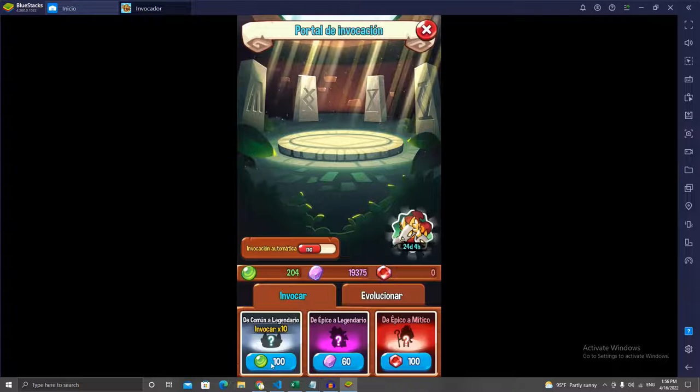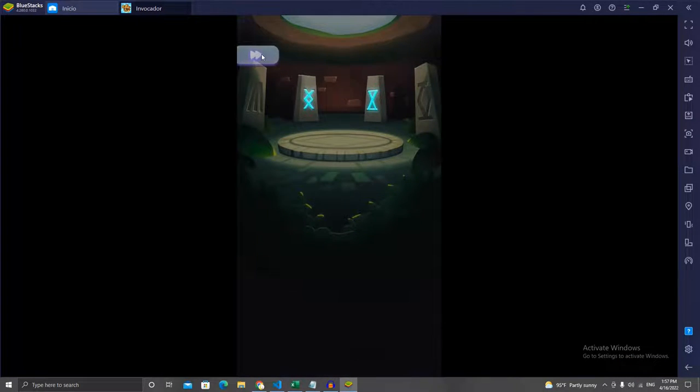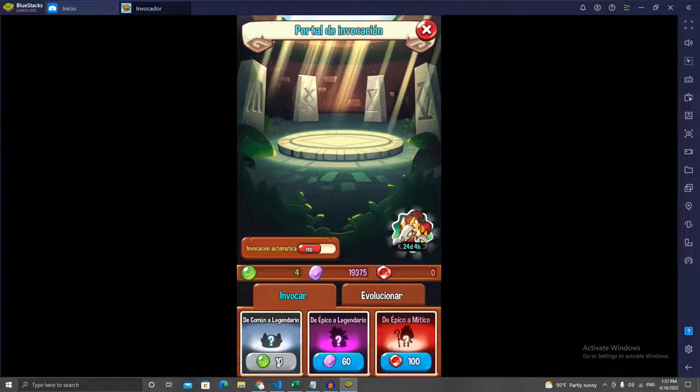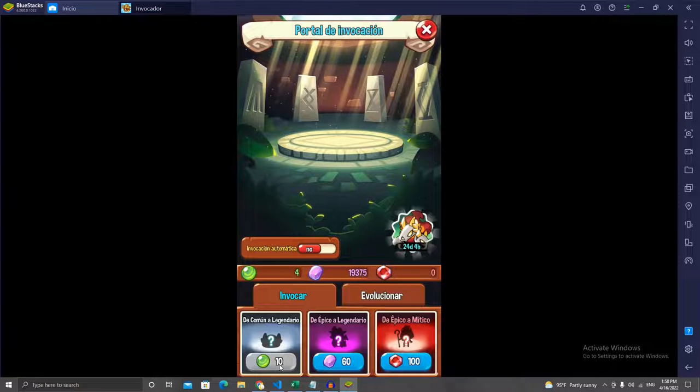If we click on the summoning tab, we can see this option down here to summon 10 times on a single click using 100 green orbs. I have 200, so let's summon twice. When summoning using the green orb, you can get a range of monsters from common to legendary. Common ones have a grayish background and legendaries have a yellowish or gold background. Let's hope we get a legendary — and we did! So this is a legendary monster. Now that I only have four gems, I can't click on the summoning button, and it tells me it would only be one summon for 10 summoning orbs.